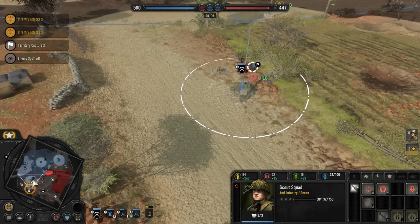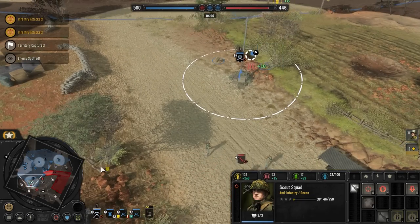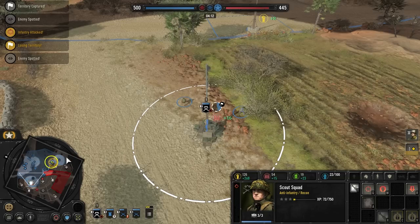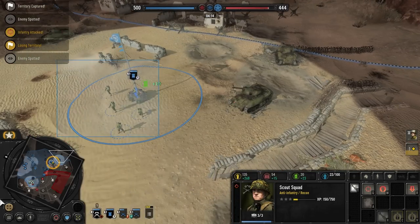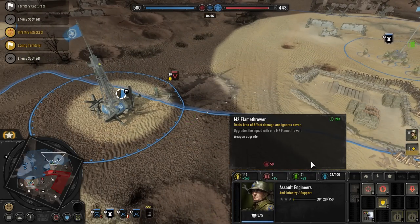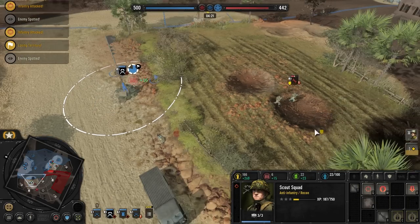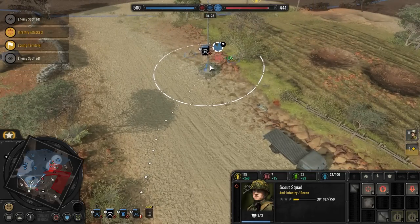Engineers versus pathfinders — I honestly don't know who wins this, hopefully my guys do. Maybe not a bad idea to get a jeep or something. Let's flank up here and have our combat engineers upgrade the flamethrower, then come down and start doing battle. Let's do a bit of a sandwich there — and it looks like my pathfinders won! Great news. Today I learned.